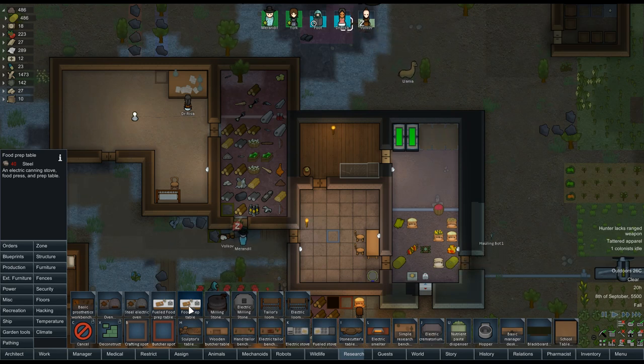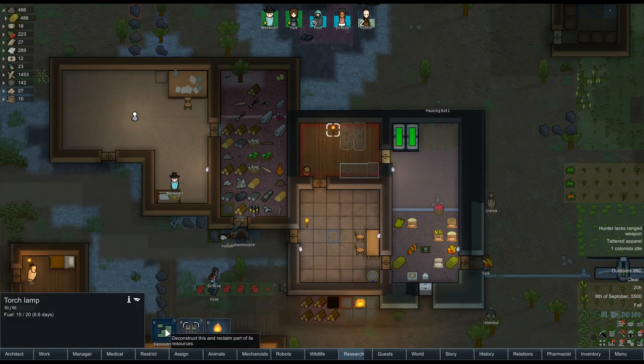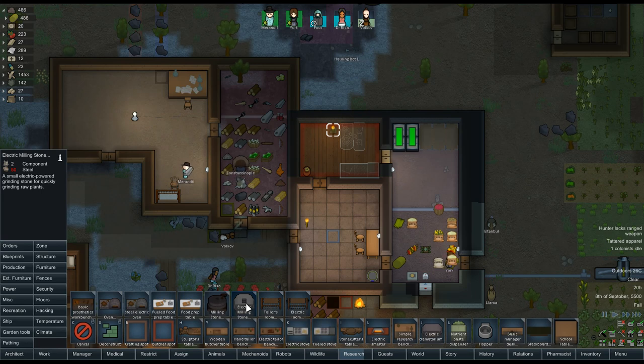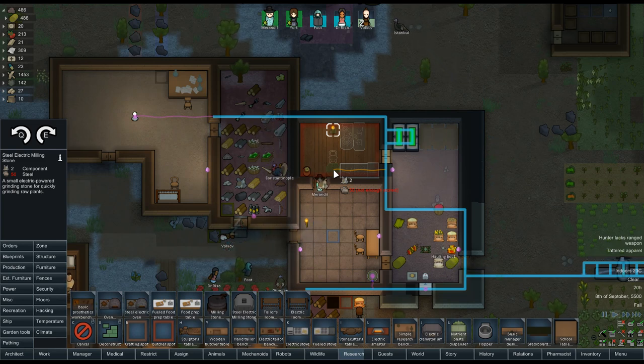We can move this thing. We've got chairs and then the butcher's thing can go over there. I don't have a milling stone in here. If we want to make flour we'll need that. We could squeeze that one in right over here. It's a very tight fit for all this. People are going to be kind of cranky about this. I need to move this back. What stone do I have a lot of? Nothing.